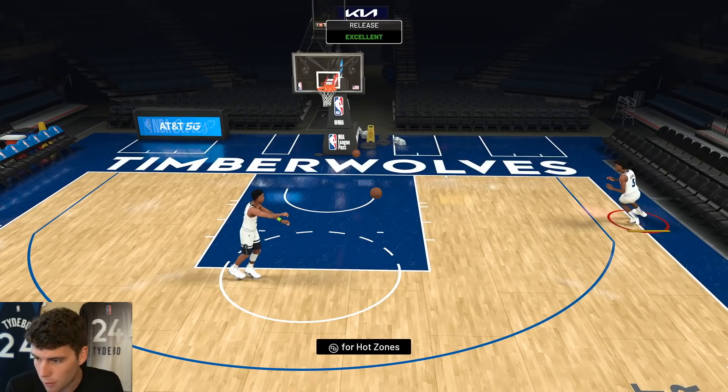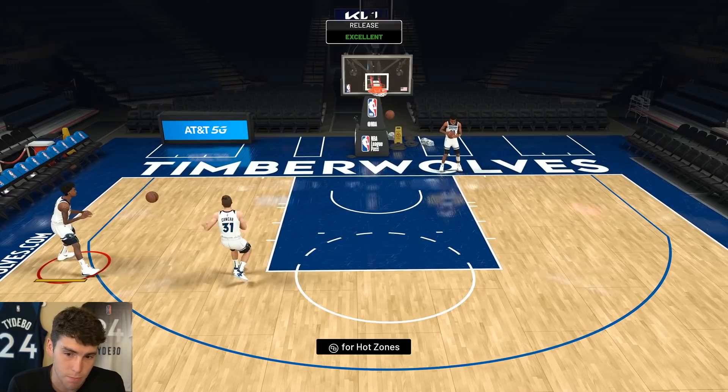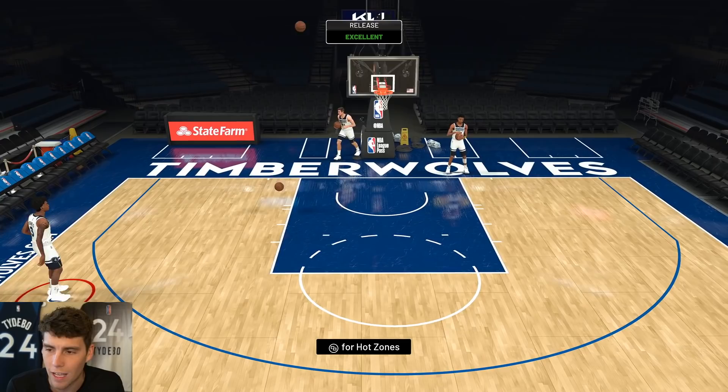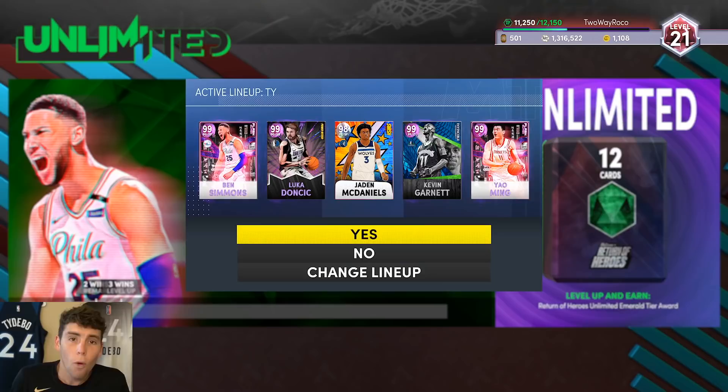He's a little pricey — I spent 40,000 MT — but if you get him out of the locker code he's basically free, and for a free card Jaden is looking really solid. You can sell him since he's auctionable, but is he worth keeping or should you sell? That's what we're discussing. The hard part is we already have guys like Opal Danny Ferry in the game, so Jaden's got to be next-level good — and he is looking really solid.